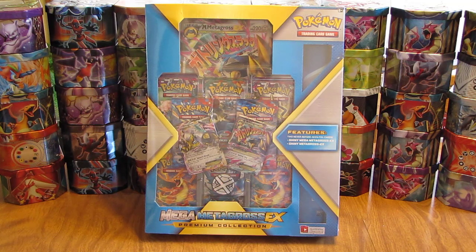Once per week for the next seven weeks I'll be opening up one of these boxes. I'm going to show each box going from oldest to newest. Boxes like this Mega Metagross one was $49.98 at Walmart. I bought all of these boxes from Walmart and had to search through several different Walmart stores to find them. The bigger ones like Metagross, Swampert, and Blaziken were $49.98, and the rest were all $39.98.